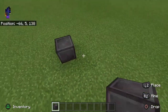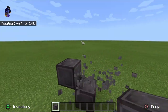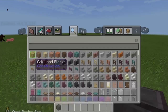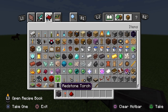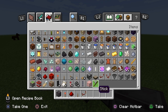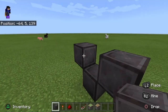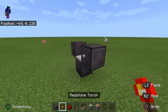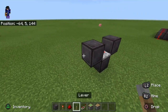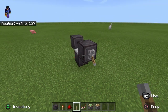We need a block like this, block here, block here. Break this, then we need a torch, redstone dust, and a repeater like this. Redstone torch here, redstone torch here, dust here. Put a lever like this then turn it on.